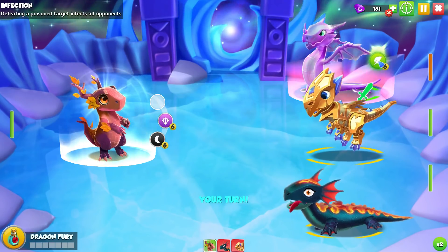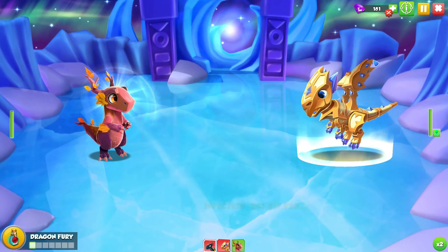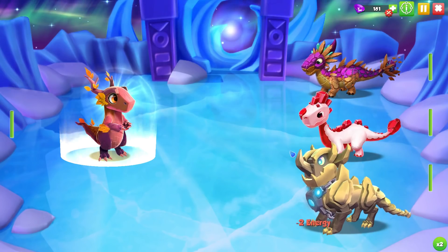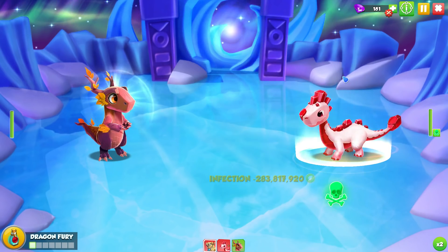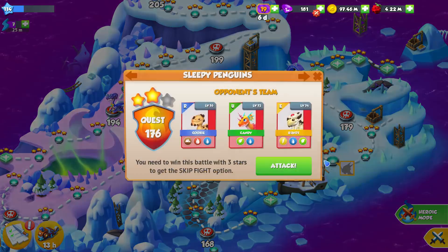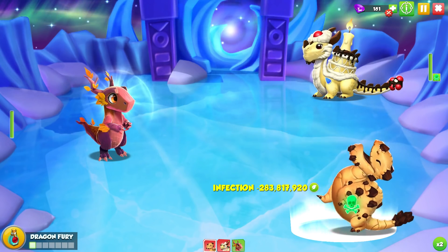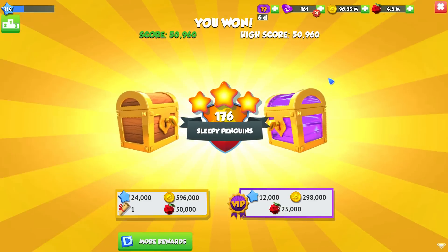You don't want to use an epic team because you're putting yourself behind the curve. At the end of the day, someone that has a dragon at the same level with training and first strike damage — if it's a legendary, chances are it's going to be doing hundreds of millions more damage than your epic will. That's why it's important to eventually change your team out to a legendary one. Some people say they want to use their rare dragon, but you can — you're just making it much harder on yourself.